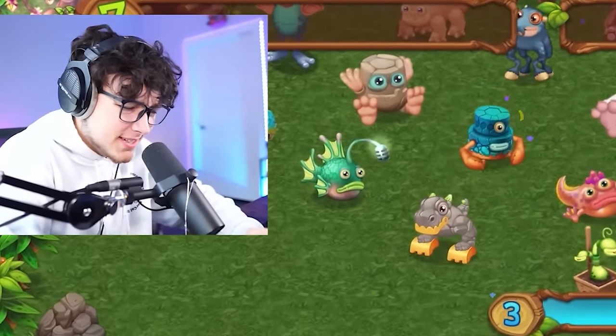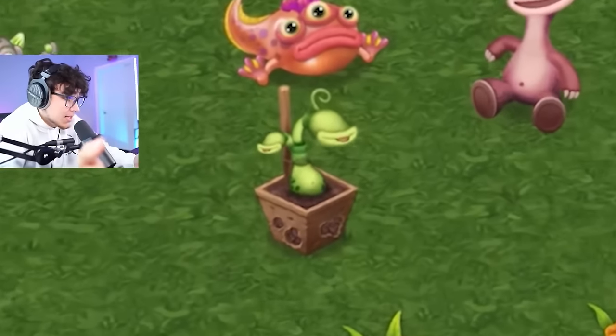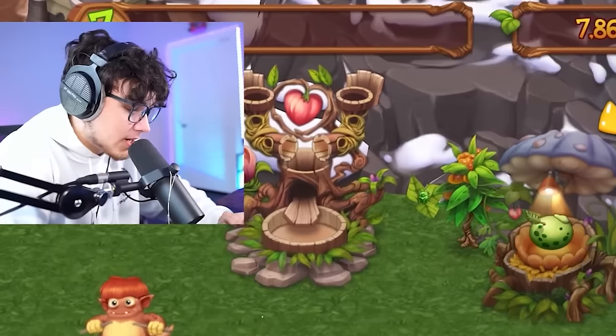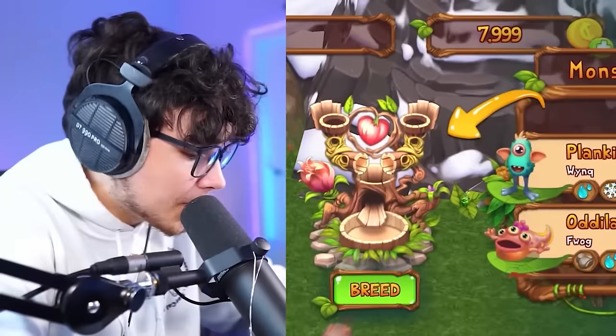I don't know if I've fed a monster wheat before but let's try. It worked and we got to level four! Throwing Maw in with Pot Belly — we got a Pot Belly on the first try. That's okay — we'll speed him up, sell him, and run it back.